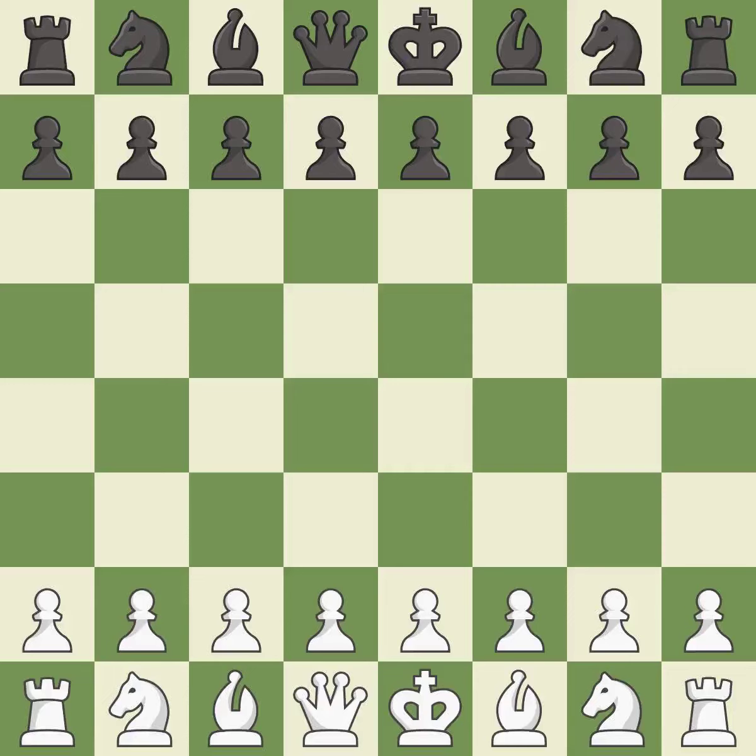Philidor Defense, Exchange Variation. That was a serious game. Black got the better of white in that game. Black played better than white in the opening and found some nice moves in the middle game.